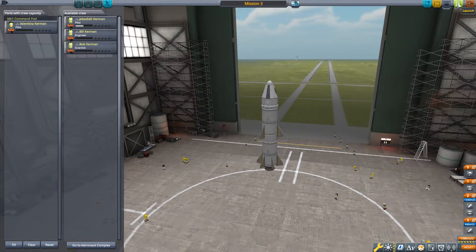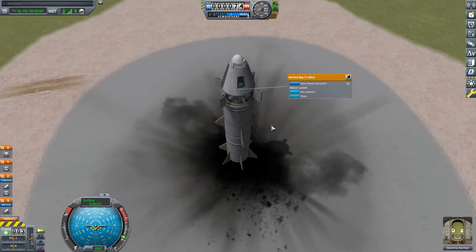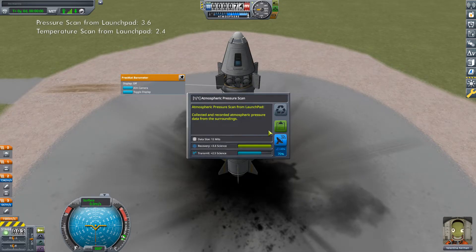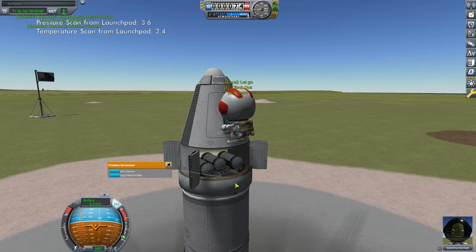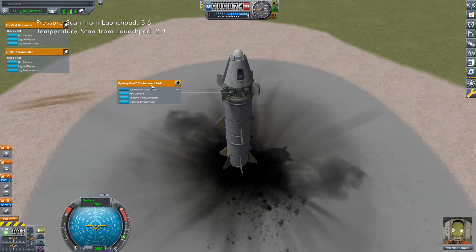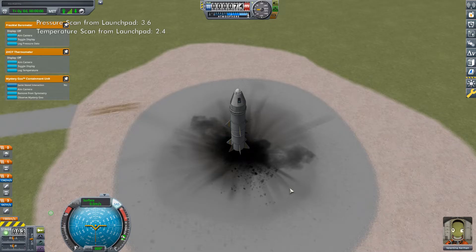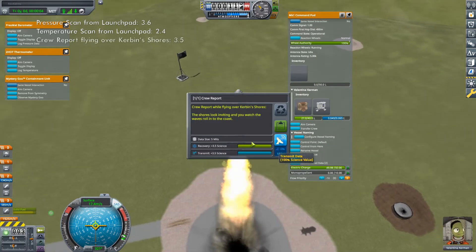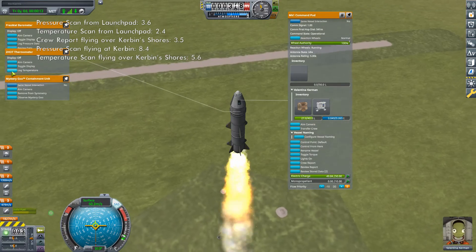Inside the service bay are 3 mystery goos, a barometer and a thermometer. Log a pressure scan and a temperature scan. Then EVA your pilot and collect the data from both of those experiments so they can be run again later. Once back aboard, take the menus for the barometer, thermometer and one of the mystery goos and pin them to the side for later use. Close the service bay doors, put on SAS and launch. Immediately after launch, perform a crew report and log both a pressure scan and temperature scan.